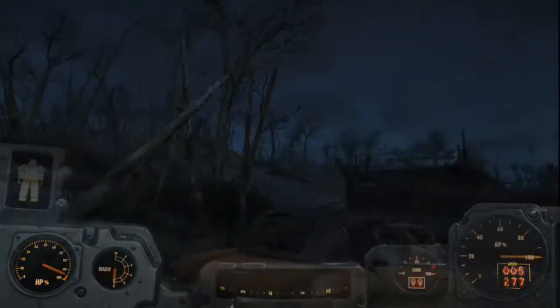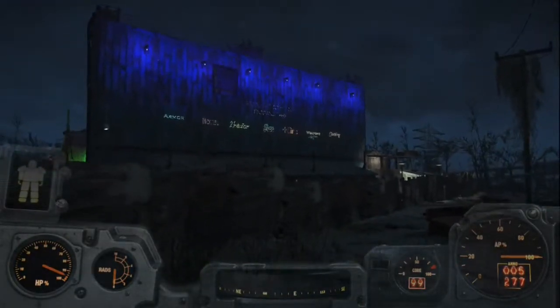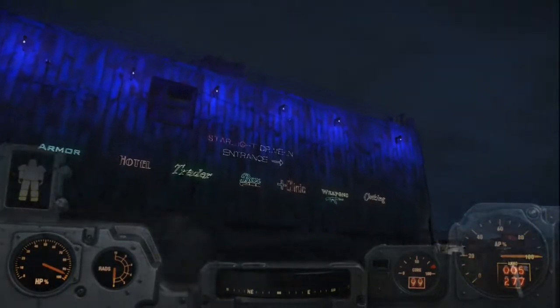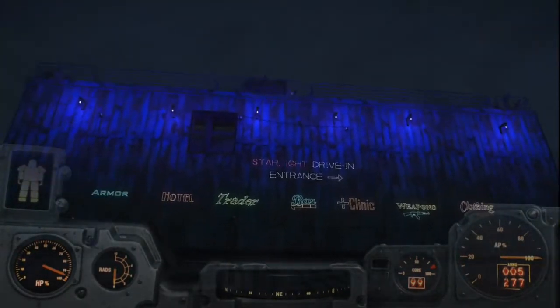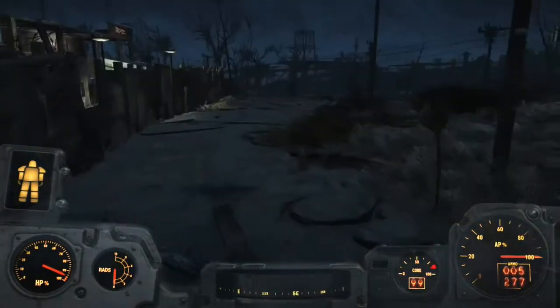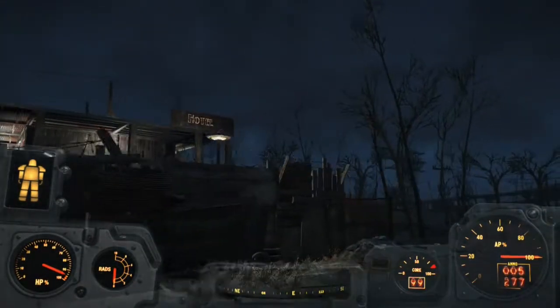All right, so we are out back of Starlight, and as we come walking up, as you can see it says 'Starlight Drive-In — Entrance That Way,' and then we have all the different amenities listed here at Starlight Drive-In. Let's take a quick walk around the outside perimeter.